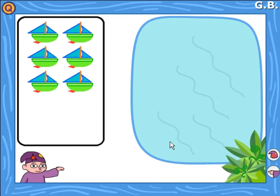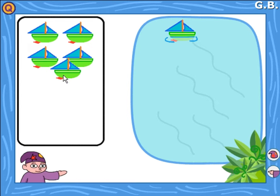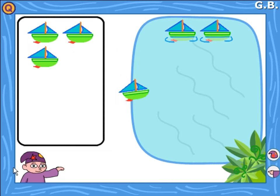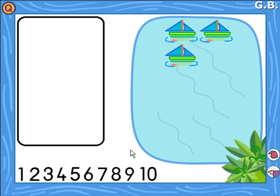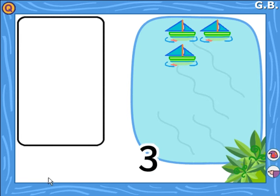Please put three boats on the lake. Click on Wizit when you are finished. No, try again. Yes, there are three boats on the lake. Look and listen to these numbers: one, two, three, four, five, six, seven, eight, nine, ten. Click on the number three. Yes, well done.